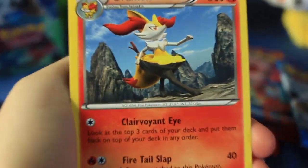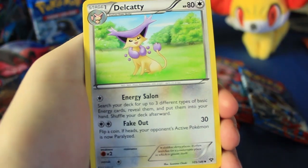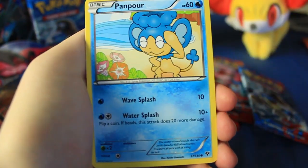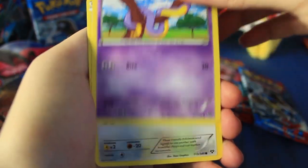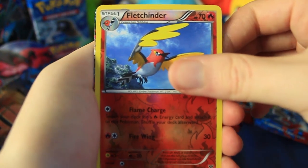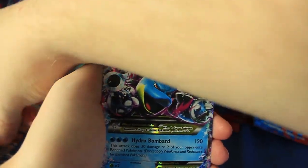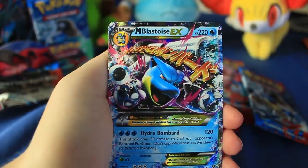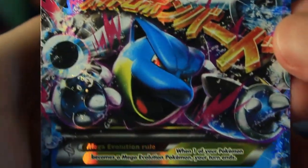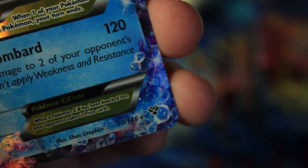Got a Braxien — look at that little pep in her step, just stepping out like that. We got ourselves a Delcatty looking pretty happy. There's a Fennekin, a Rhyhorn, Panpour, as well as Ekans, a Fletchling. The reverse holographic is a Fletchinder to go along with that Fletchling. And the last card — starting off with a Mega Blastoise EX! Holy crud. It looks like we got ourselves a great pull right on the very first pack. That is awesome — that is a good start. Number 30 out of 146, so a pretty decently sized set.